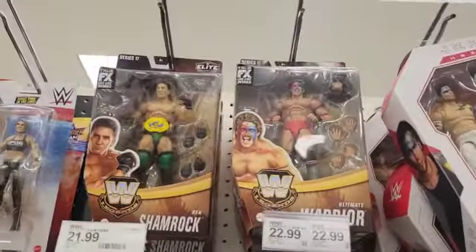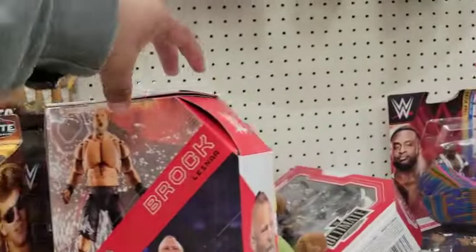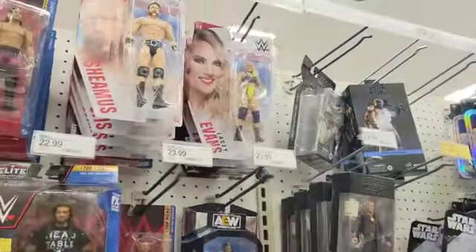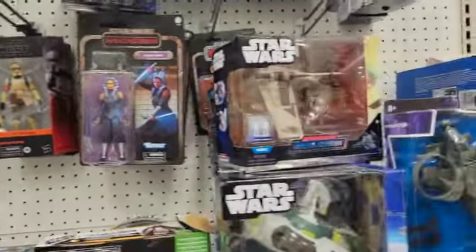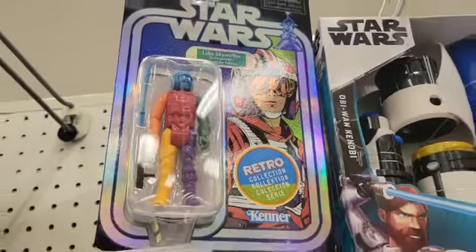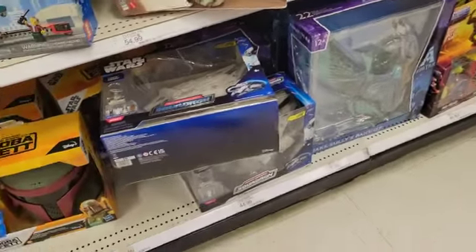The next section is wrestlers — so many Ken Shamrocks up here, Ultimate Warriors, AJ Styles, a few Shawn Michaels, Brock Lesnar with his two belts, a bunch of Roman Reigns, Sheamus. And here's Star Wars — Imperial Officers, Shore Troopers, Ahsoka, and Lando. There's a retro collection but it doesn't look like the original stuff.